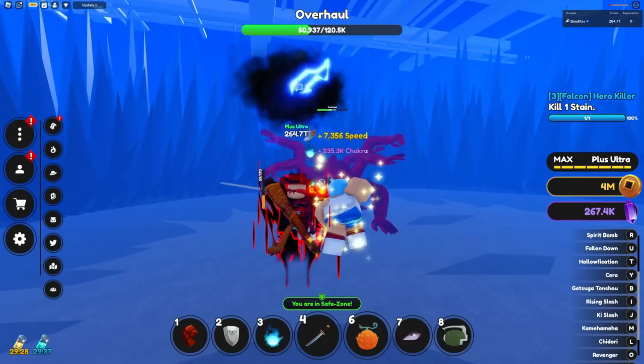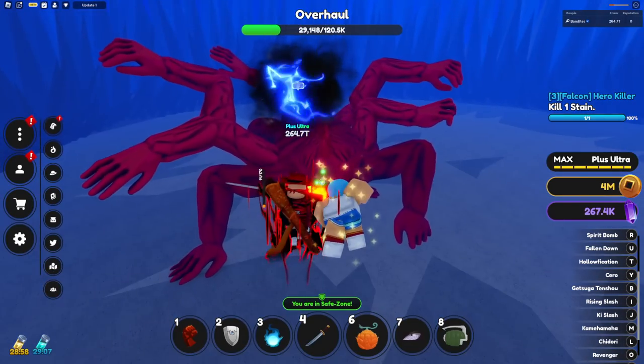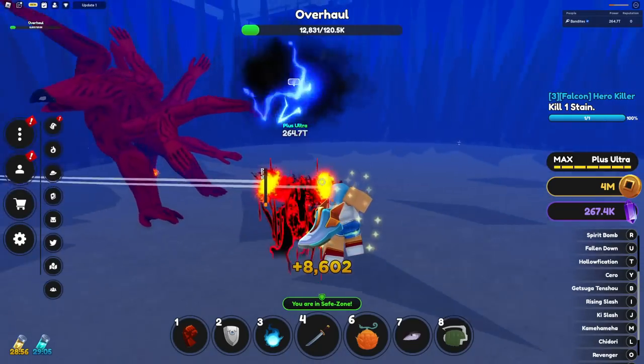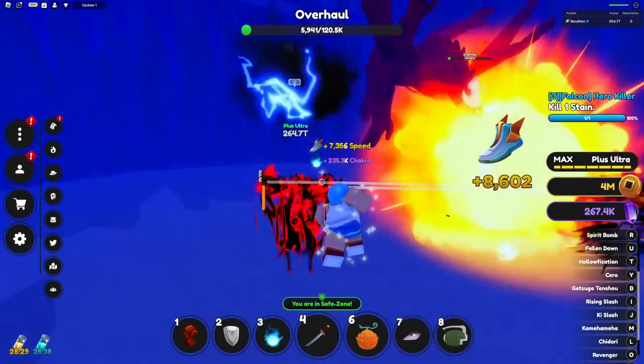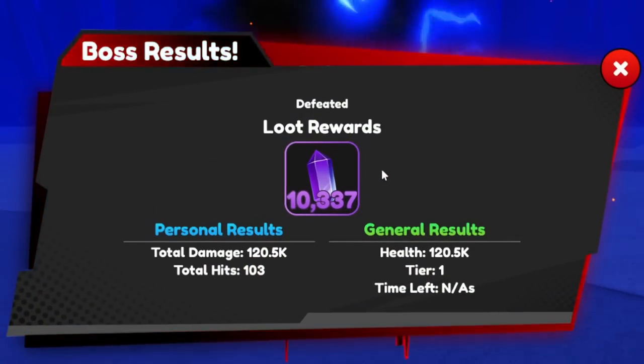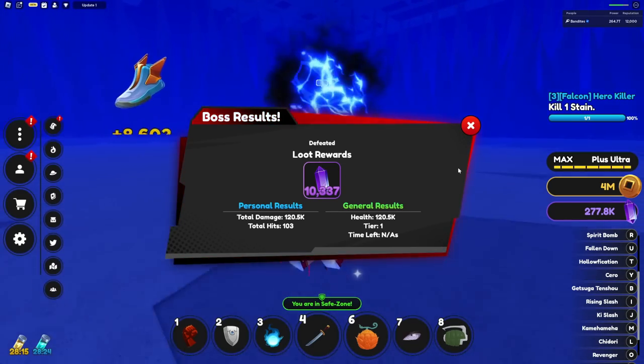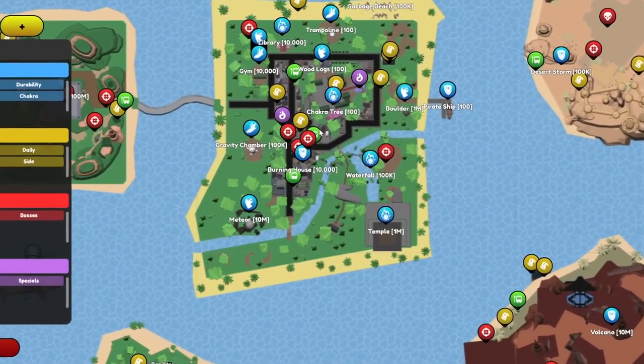He's a lot harder to kill because you can't really get that close to him — his attacks are just so fast. He is dead and we're going to see if we get a drop. I think his drops are probably the hardest to get at the moment besides Pain's, but at least we killed him.